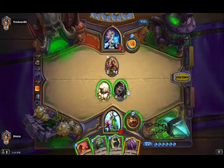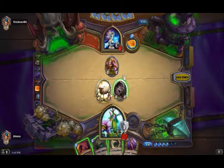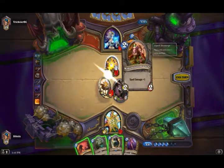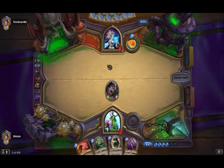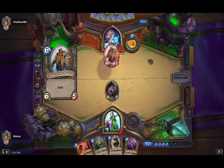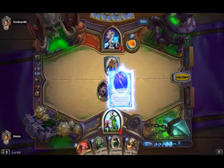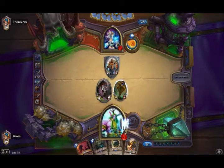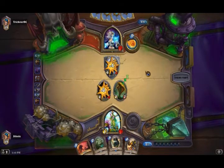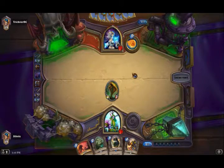I gotta know if you're new at this game. You only see the face, but you have a 2-2 and there's a 4-2. Maybe his hand's like Fireball, Fireball, Pyroblast. The gates are OPEN! Snakes! For the wild! At least the sheep's a beast.